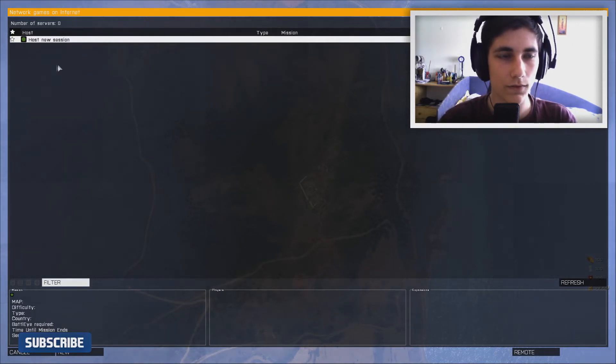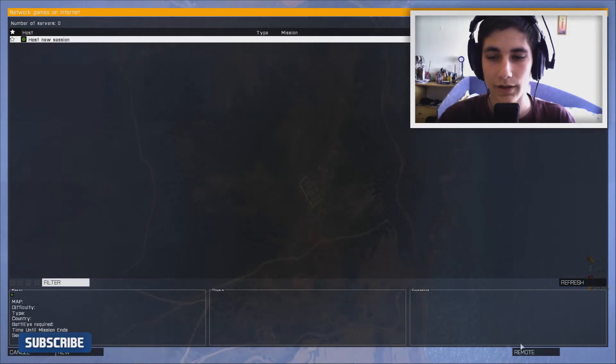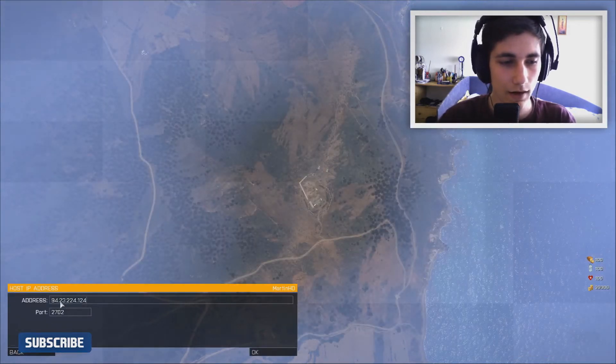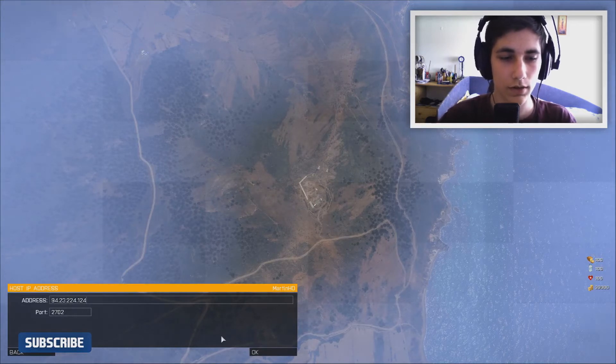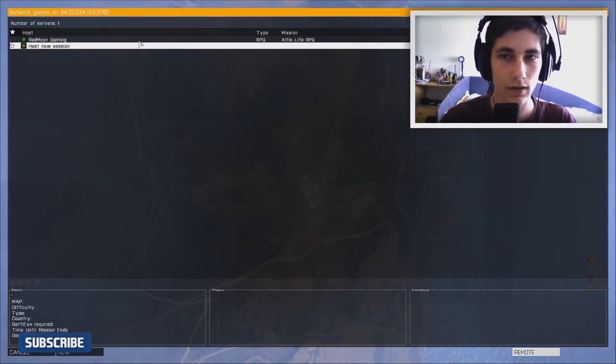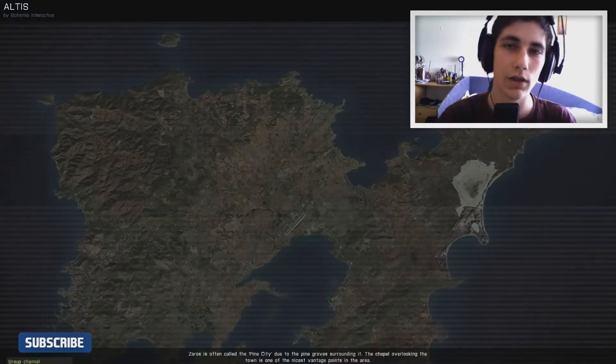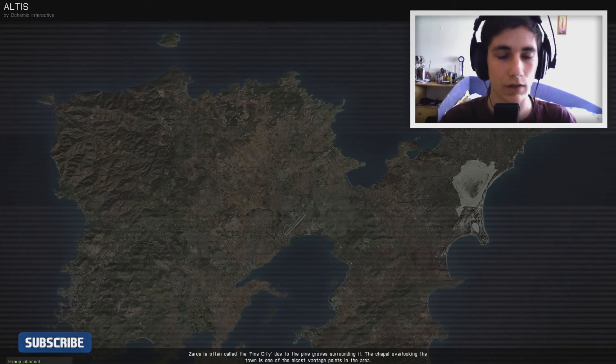If it works for you, you can use that way, but better is to click on Remote, then type the IP and port of the server and click OK. Every time when the server is online you can see it's green — really easy.